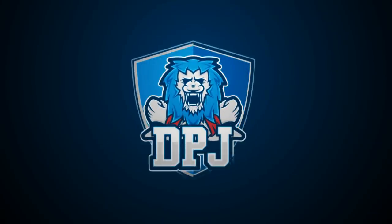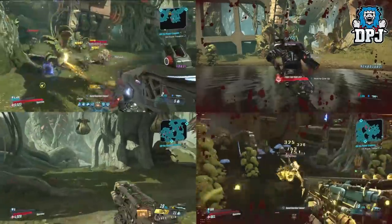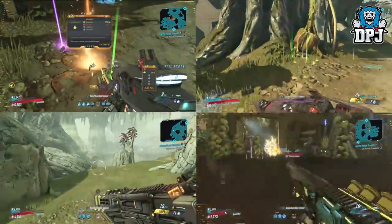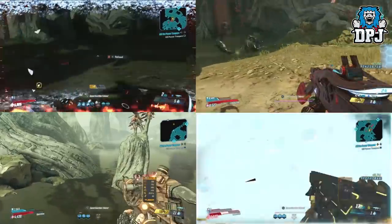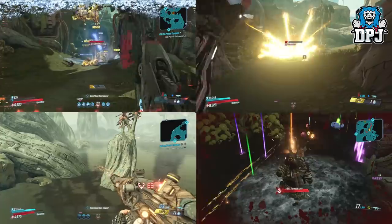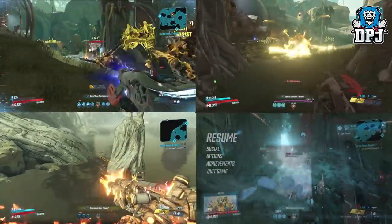Testing is kind of my thing at the moment. I love to test post-nerf changes as well as other things. Over the past few days I have done a number of tests, but the one it seems everyone's most curious about is the lock artifacts and if they actually do increase loot drops. Today, we find out.